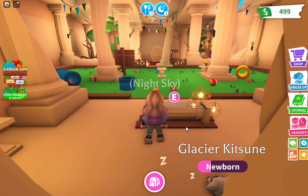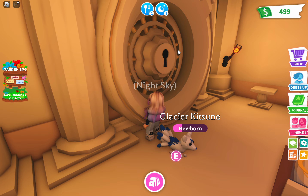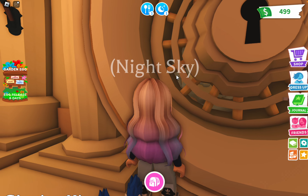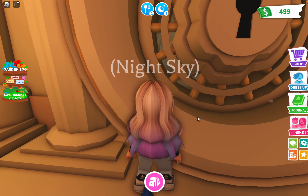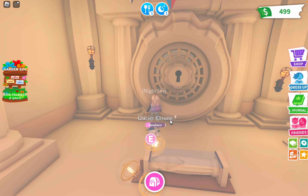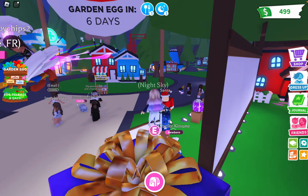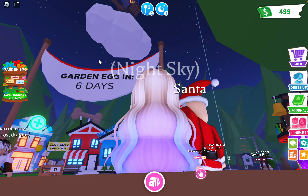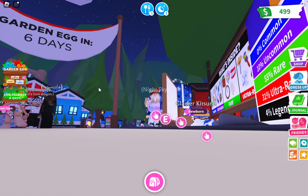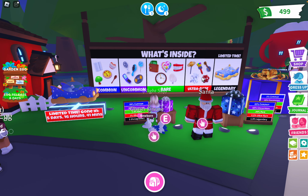I never knew I had such a cool zooming feature! So each key goes here. My one question is: why are these astro balls right next to the vault? I hope they don't have anything to do with the vault because they look pretty boring. It literally shows right there 'Garden Egg in 6 days,' which is pretty exciting. Maybe Adopt Me already posted a video about it — I haven't watched their videos lately.